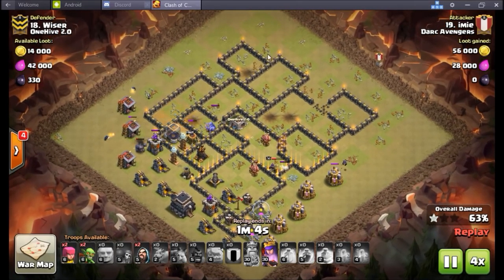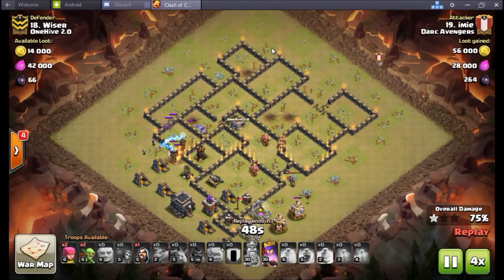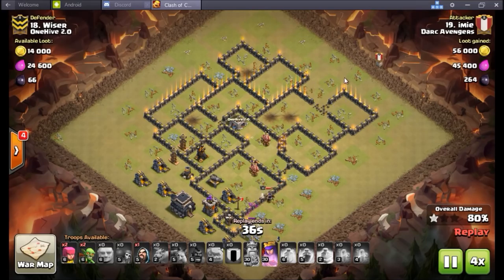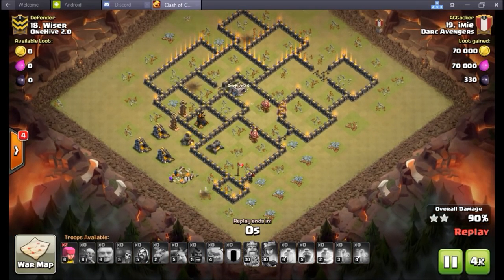Thanks to that little mortar on the outside — but like I mentioned when showing the base, if you drop all three golems right away because of these defenses here, they all would have gone in. Because he delayed the other golem, it walked around and was completely useless to him, and he didn't quite come away with the three star.